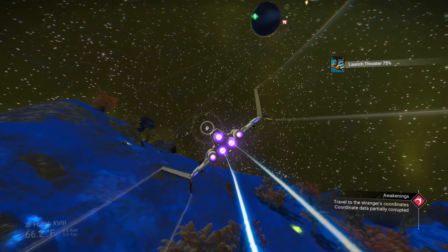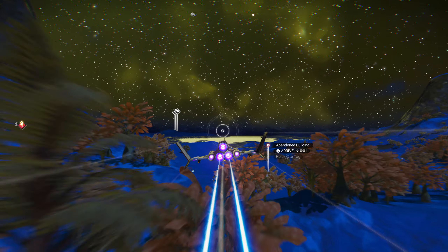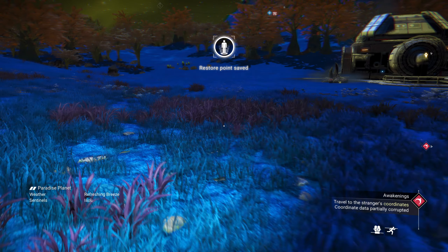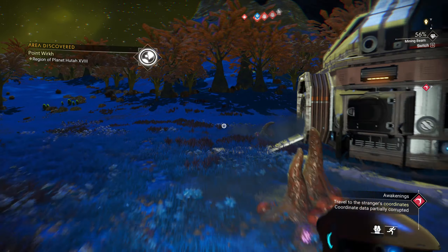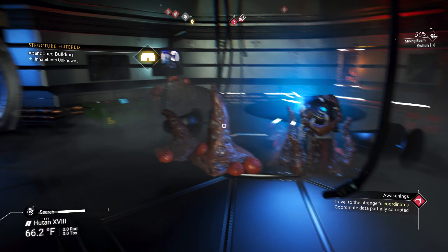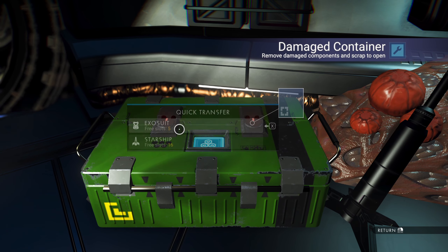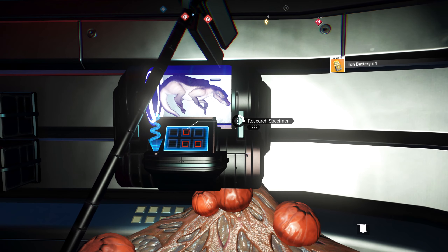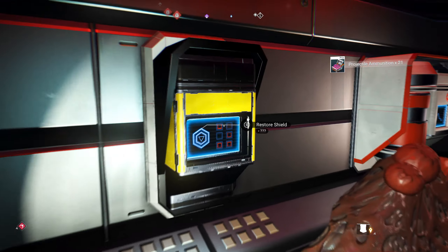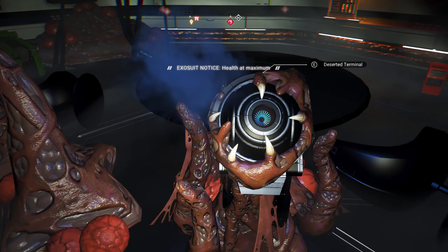We got an abandoned building — not what we wanted but we'll check it out. There are a couple things we can do here. Check for whispering eggs — I don't see any. Let's grab all those supplies and extra things. The research is going to increase your standing with whatever system you're in — in this case, the geck. Let's go talk to this deserted terminal.